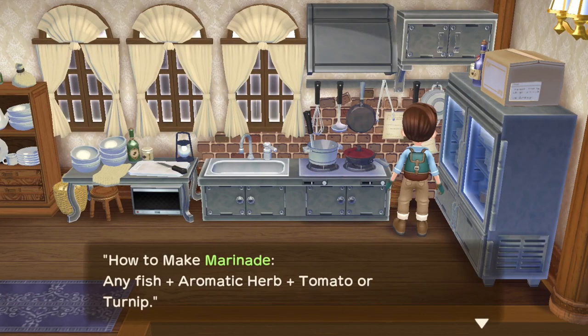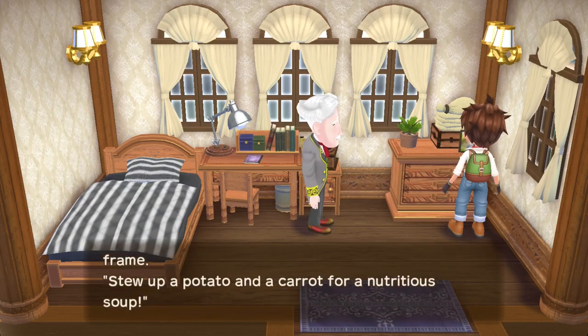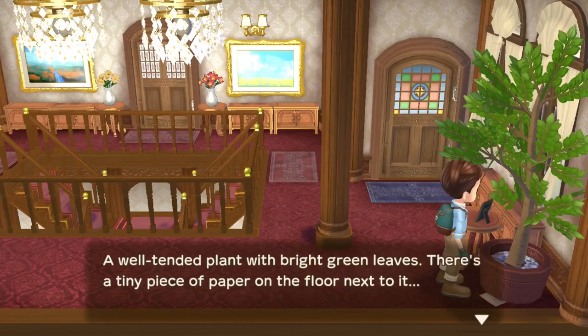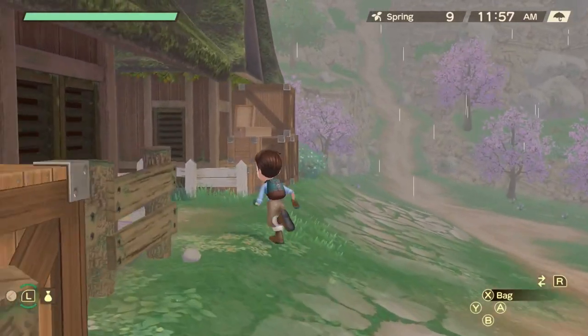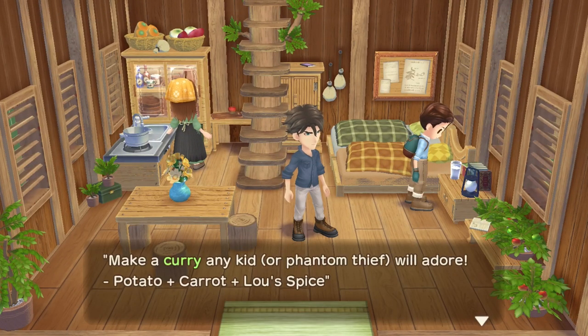Then go to the villa kitchen and read the notes on the wall for the marinade. Then go to Sebastian's room and check the chest of drawers to learn how to make an earth soup. Lastly on the second floor, look for the potted tree on the right side where you'll find a note telling you how to make mashed potatoes. Get out of the villa and on the other side of the valley, go to Vesta's house and check the side table near the bed for the delicious curry recipe.